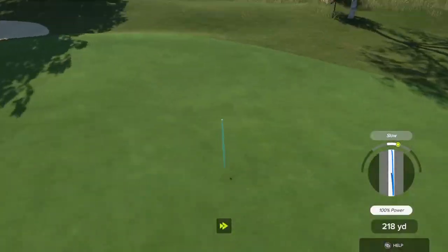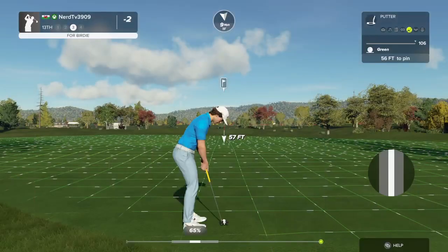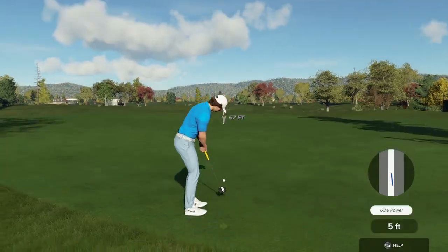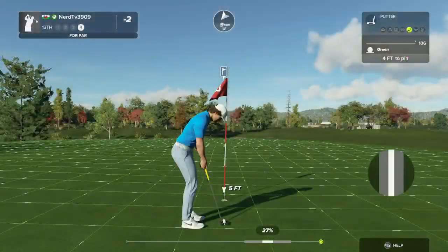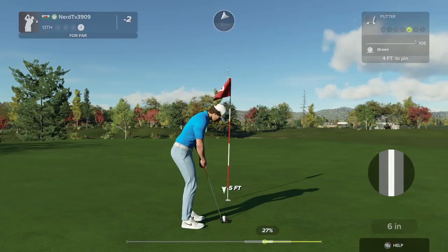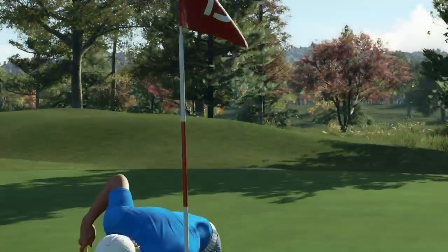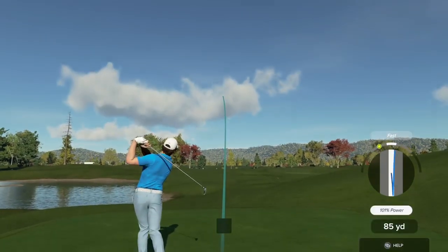This one might be a bit long — it's quite a ways from the pin, but you're on the green. All right, staring down a birdie putt here. This putt's about four feet. That's in there for par. And here comes hole number 14.